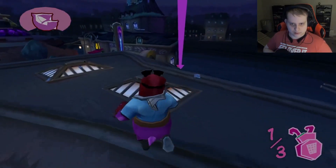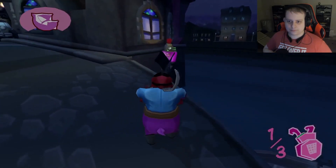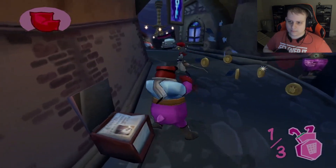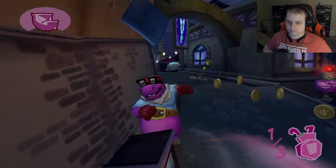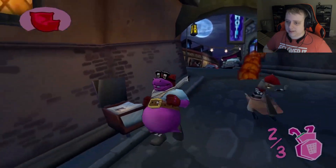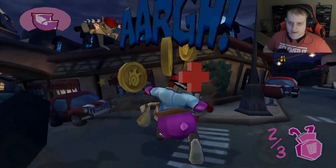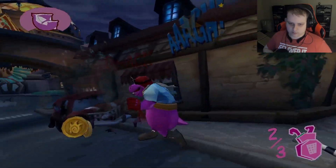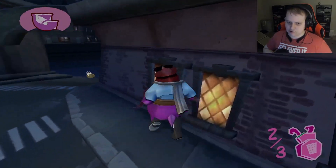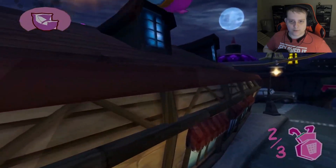Going to the rooftops to find the second alarm. Hold down R1 to pick things up. There are many enemies coming after us — not happening! Sorry folks, you're not going to stop us that easily — we're the brawn. One more alarm to go — it's over here to the right.